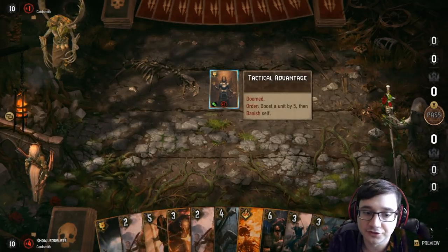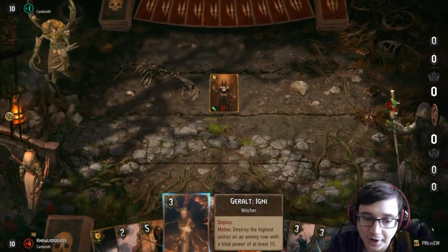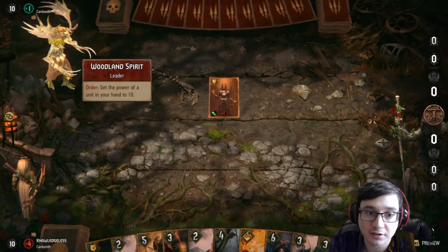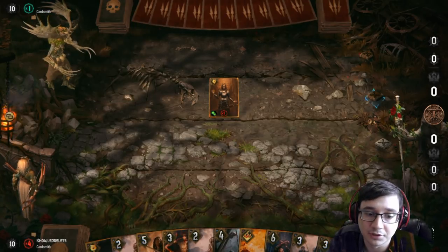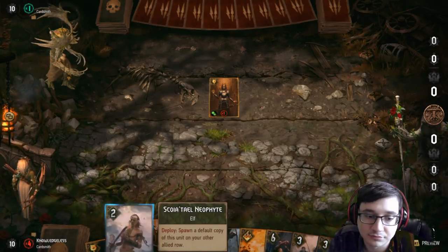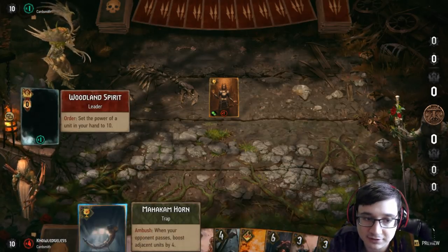This card right here is a trap. I can trap that with Scorch if he decides to use it. Let's look at the Woodland Spirit — it sets the power of a unit in your hand to 10. That's very useful to know because I have Scorches and Ignis in my hand.